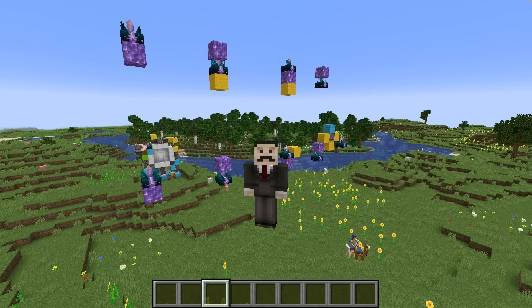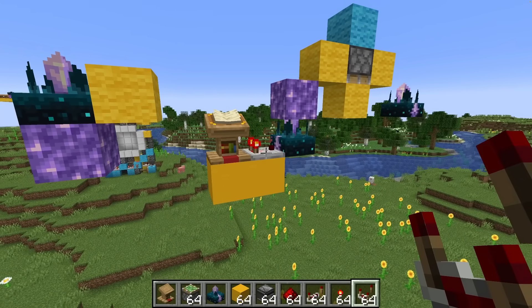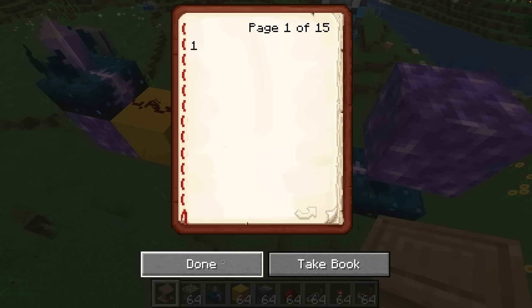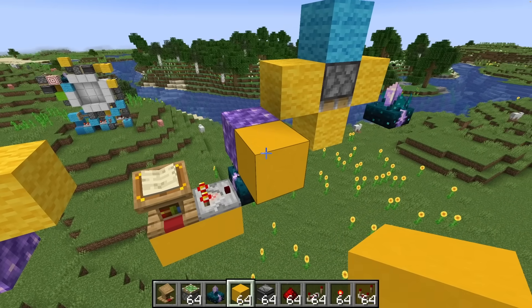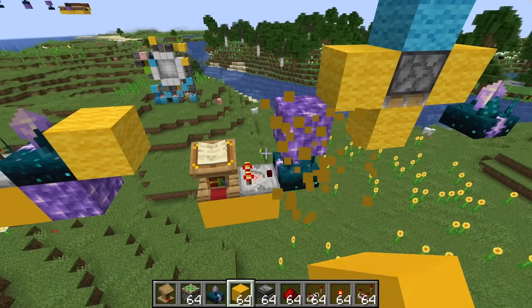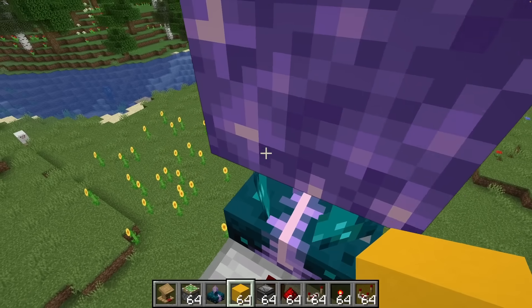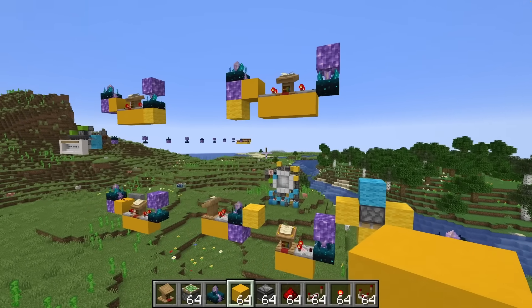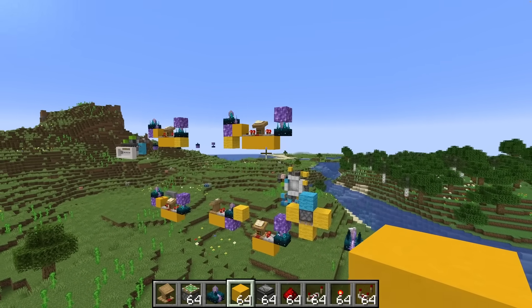So let's get to work. The first thing I have to do is calibrate all of the sculk sensors to make sure they're only listening to the specific sound I want them to listen to. In this case, all of them are going to be calibrated with a signal strength of one, which is the sound of steps. Let's quickly make sure this works — if I place a block, you can see that's not being picked up by the system, but as soon as I start walking around, the sound of me stepping should now be stored within our loop. Yep, there it is — it's bouncing around.